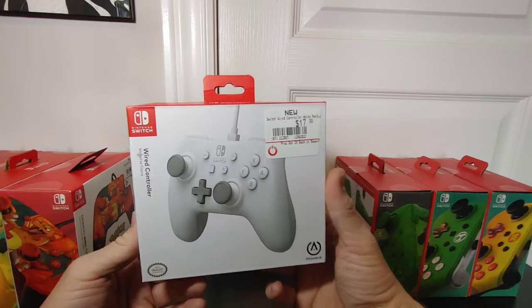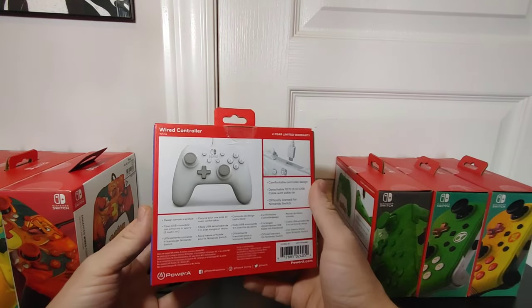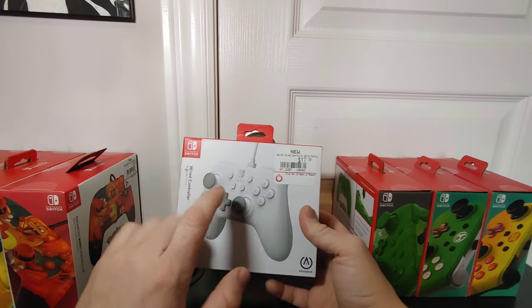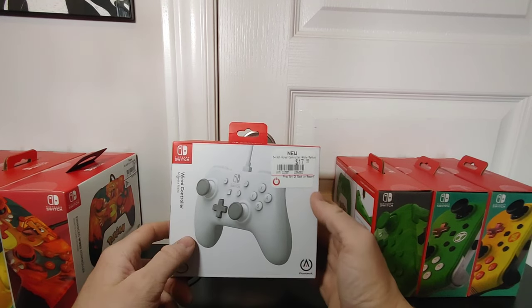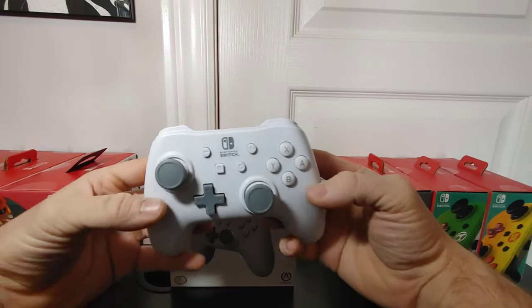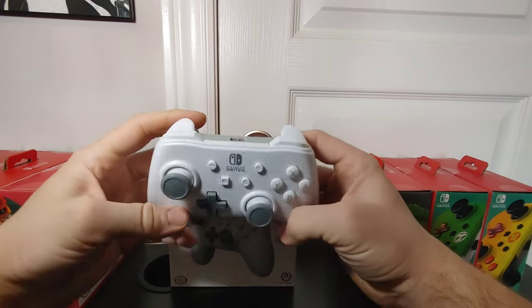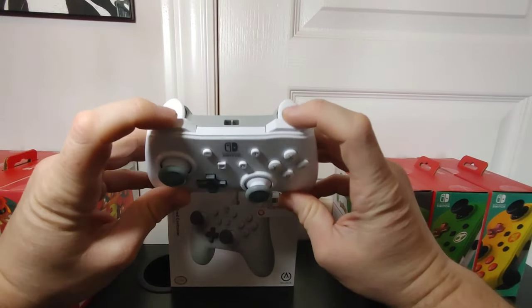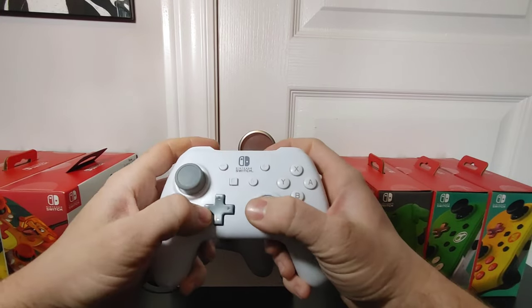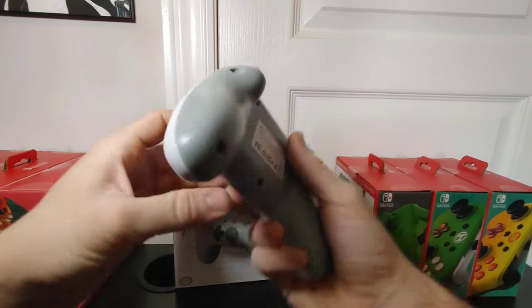This is the first controller we have here — a regular white Power A wired controller. Almost all of these are sealed except for this one; there is another open one at my girlfriend's house. The controller has very big joysticks, very nice triggers and left/right bumpers, and every button feels pretty good. When you click it, it gives nice feedback. This is just the basic white one.